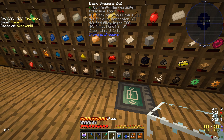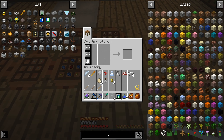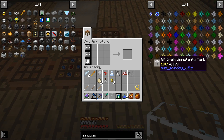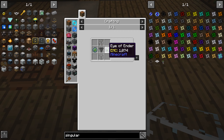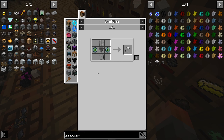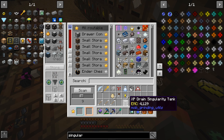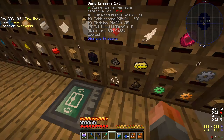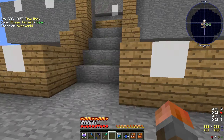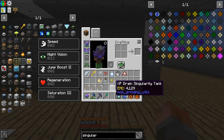We're going to need some glass and some iron, and then we're going to make a singularity tank. We've made them before. We need to upgrade it with a couple of visor vendor, a hopper, and some iron bars. Let's dump this in here and see if the system can build it for us — an XP drain singularity tank. This thing is going to drain my current XP.